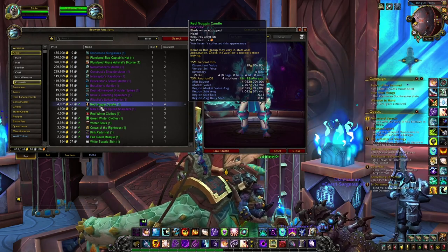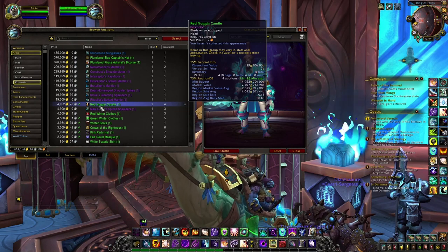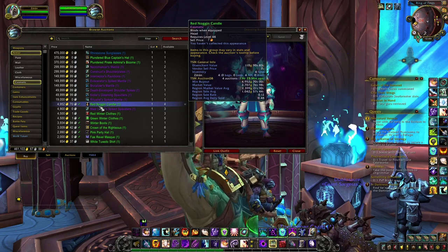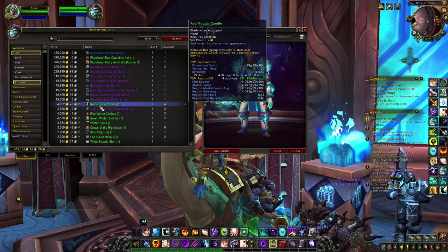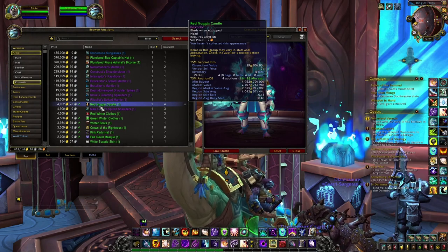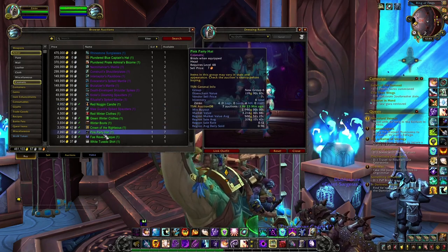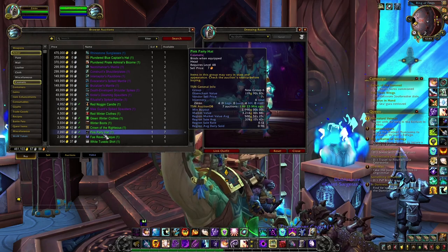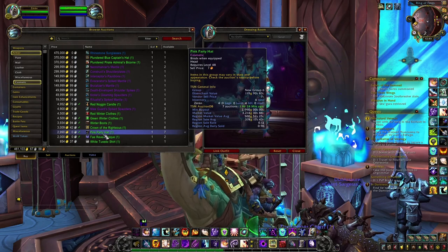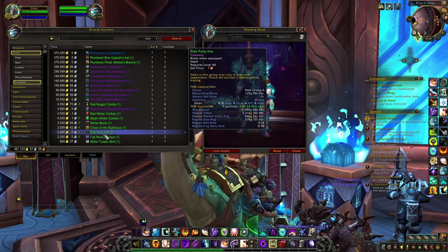This is something you need to first look at on the auction house — see if the prices are interesting and if there is a lot of competition. If you find the different items interesting enough, then you can start crafting and selling them. On high-population realms like Hyperplums, most likely all these different items will sell for only a few gold and it won't be very interesting. I will now explain how you can get all the different recipes to craft these different transmogs, and also what materials you need.